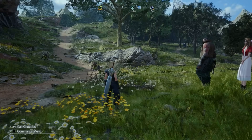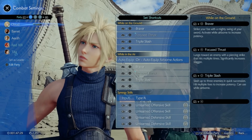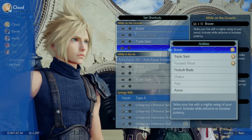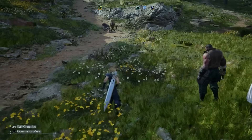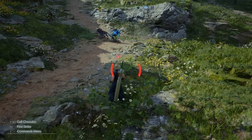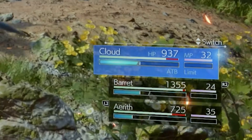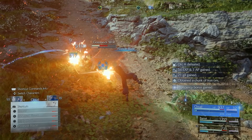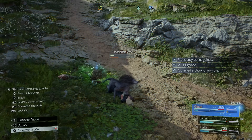Once you have your weapon — I have the Sleek Saber here — open up your combat settings and equip the weapon's ability. For this weapon, the ability is Fireball. That way when engaging in battle, you can easily access it by holding L1 and X, rather than opening the command menu and slowing down time to find it. It's a lot easier and much faster.